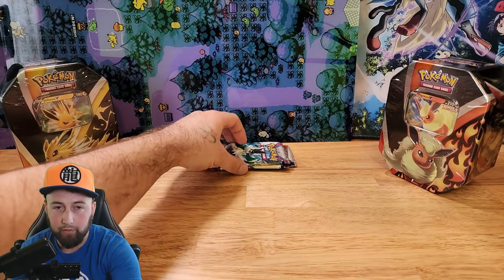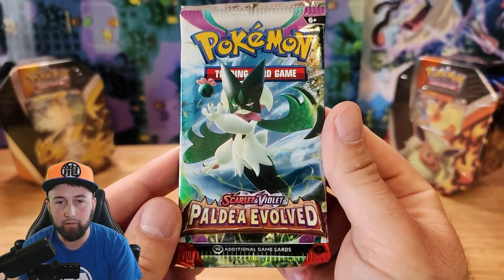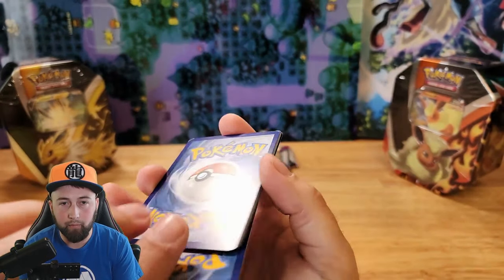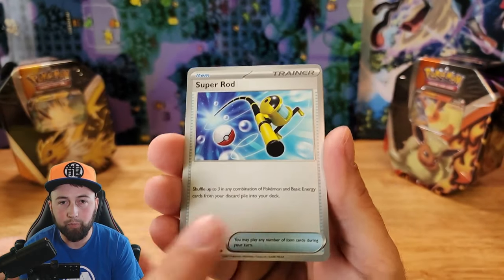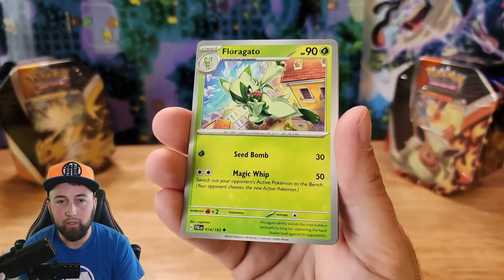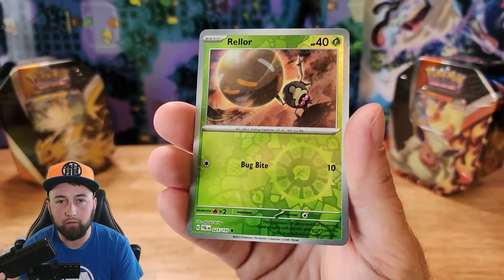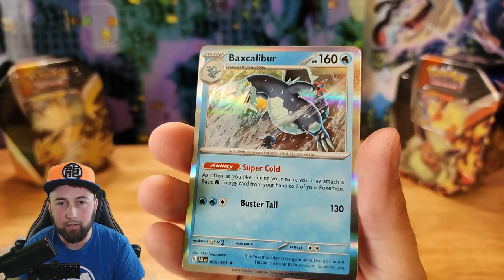That's alright because we got three more packs to open. Let's move on to the Meow Skirata Paldea Evolved pack. One card from the back and we got Water Energy, Super Rod, Lovedis, Snover, Fletchling, Florigato, Moshhold, Tinkituff, Reverse Holographic Jumpluff, Reverse Holographic Rellor, and for a rare, Holographic Bass Calibur.